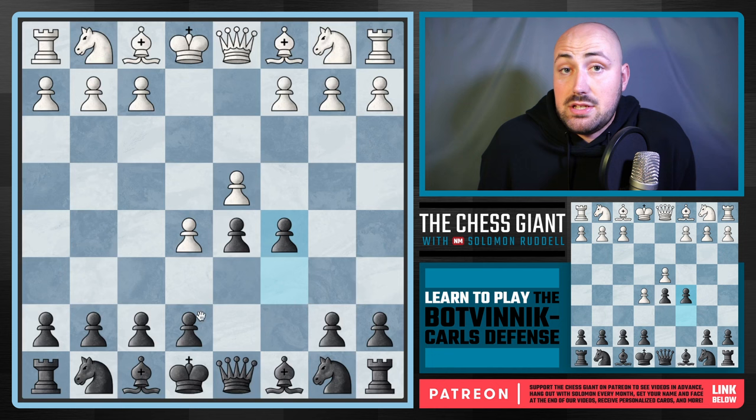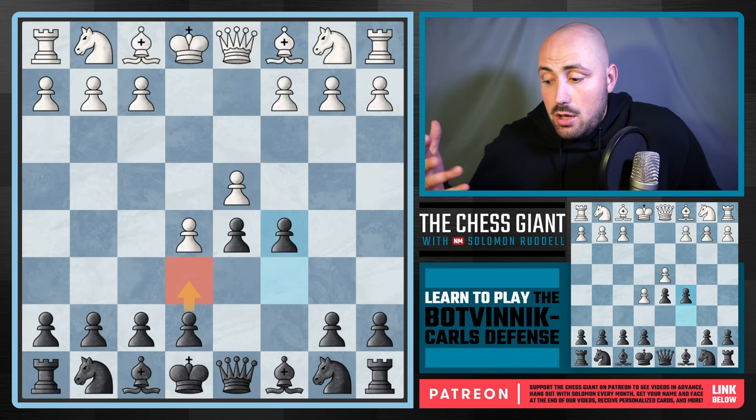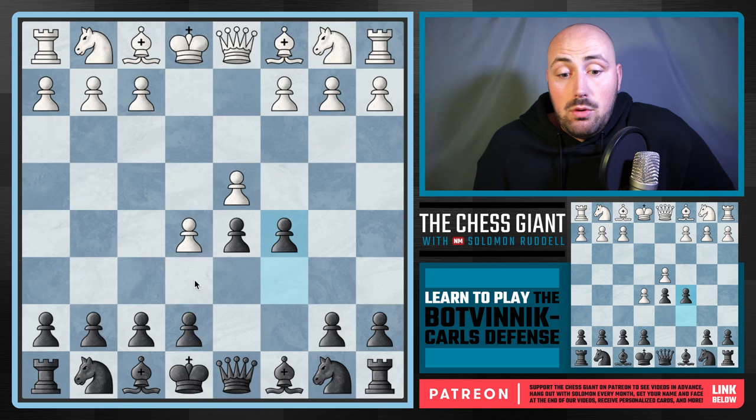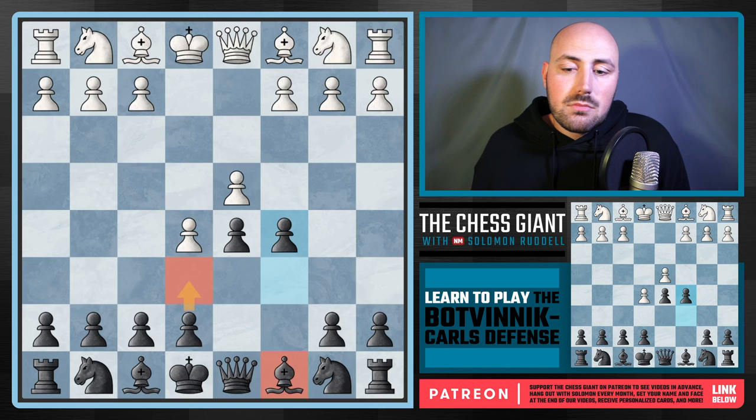Some of you might be wondering: why didn't we just play the French defense? In the French defense we have the same position, but the pawn is on E6. One of my private students, Adam Safer, when I asked him why he didn't just play the French, he said: 'I don't want this pawn on E6, I want it back here. I feel like this is an improved French because my Bishop can get out.' That's the biggest benefit this has over the French — this Bishop oftentimes gets very active.